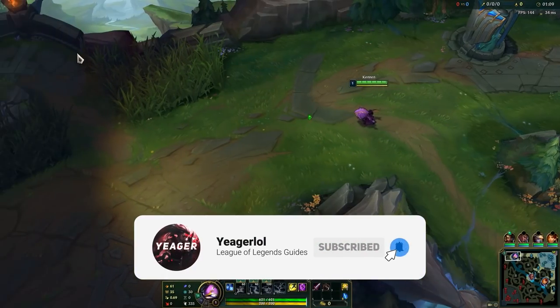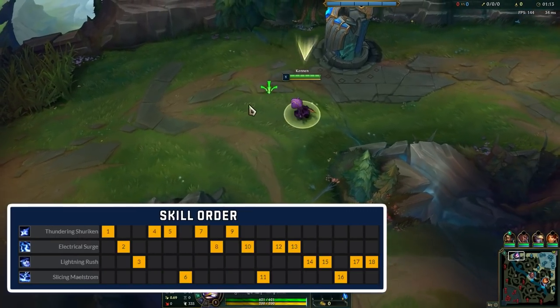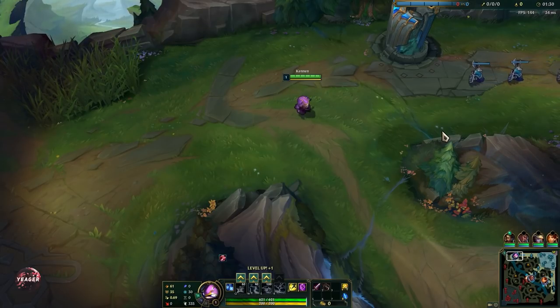Today I will show you guys how to play Kennen top. Ability sequence on this champion is Q max first for the single target damage and poke, W second for another damaging ability that also empowers some of your auto attacks, and then E last with your attack speed buff and mobility. The ultimate is what makes Kennen one of the absolute best teamfighters in the game, so make sure to put points into this ability whenever possible.